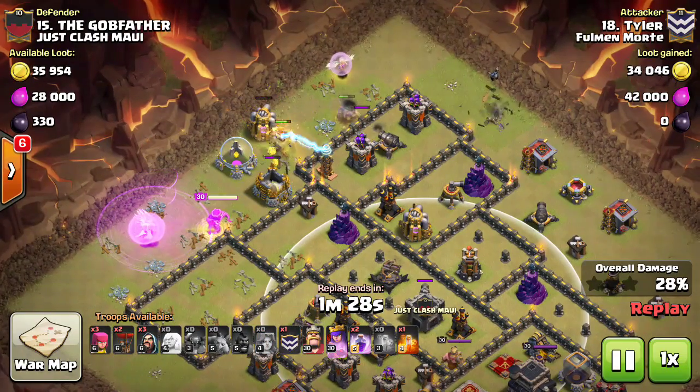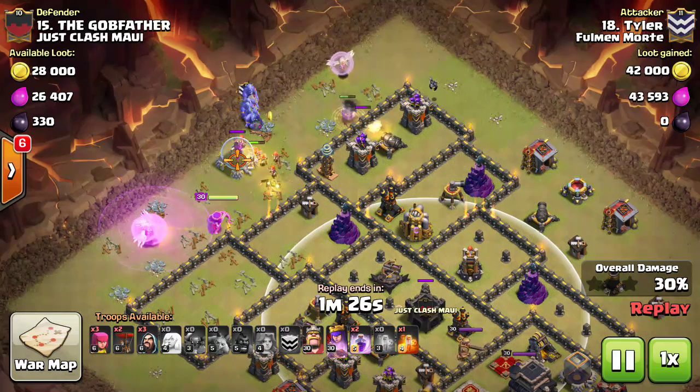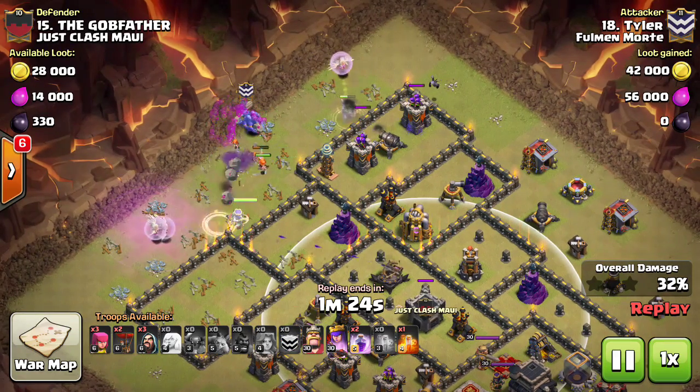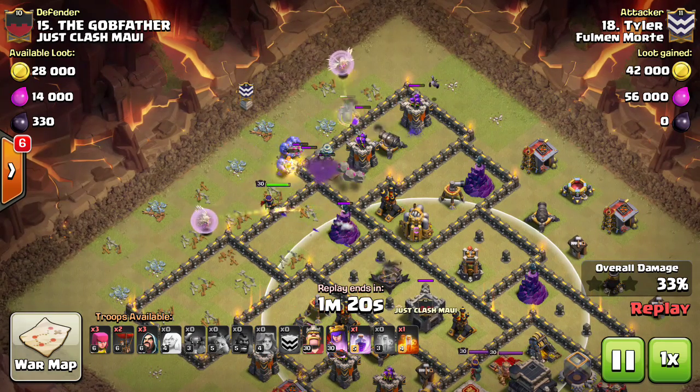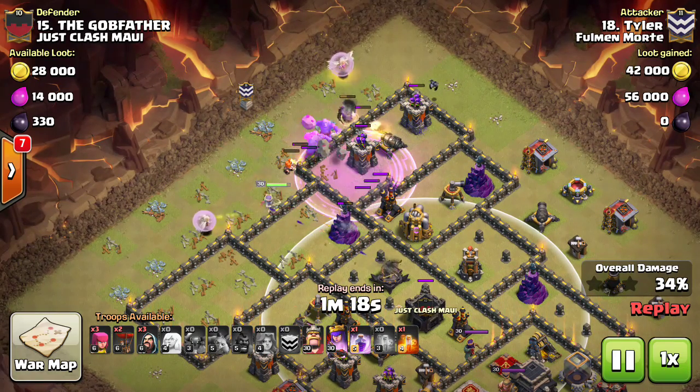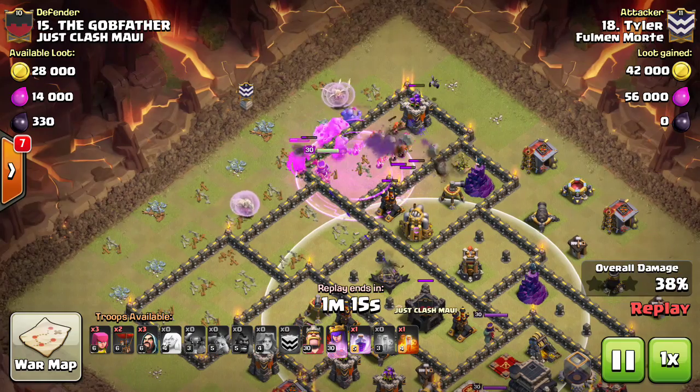They will be able to, underneath those rages, just walk through these walls since they are high damage troops. Also bring bowlers in the clan castle — every single one of these attacks you will see they have bowlers in the clan castle because they are great for gutting the cores of the bases.